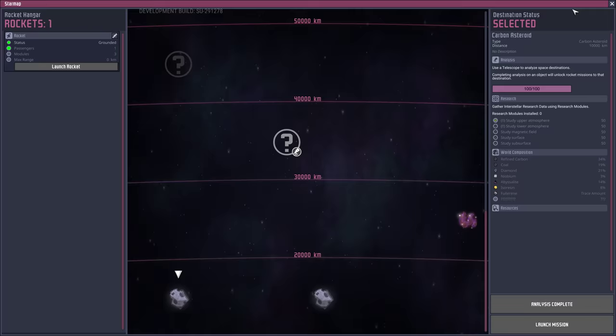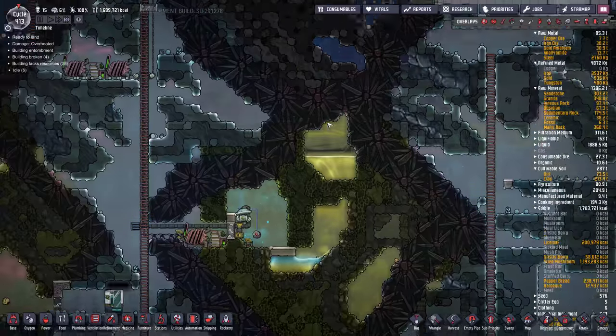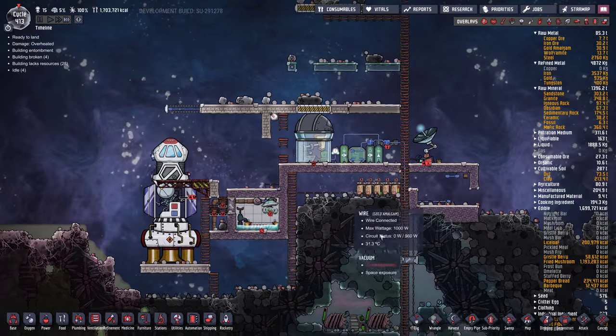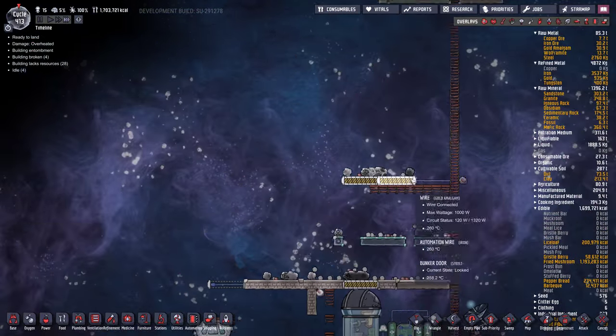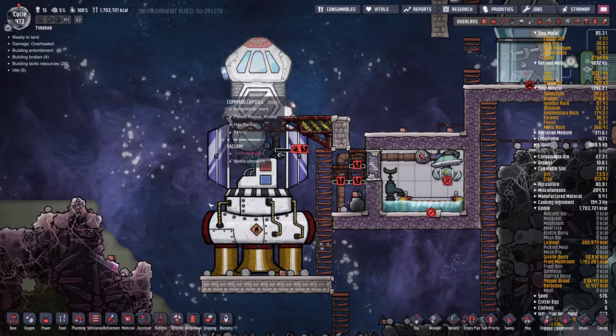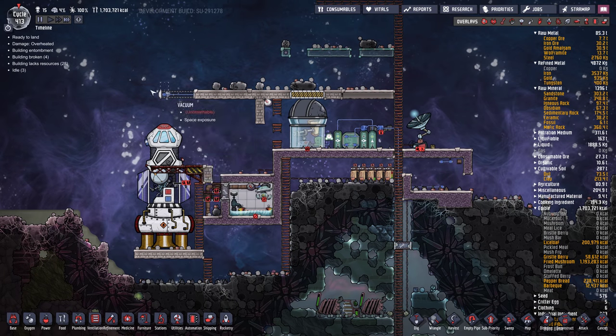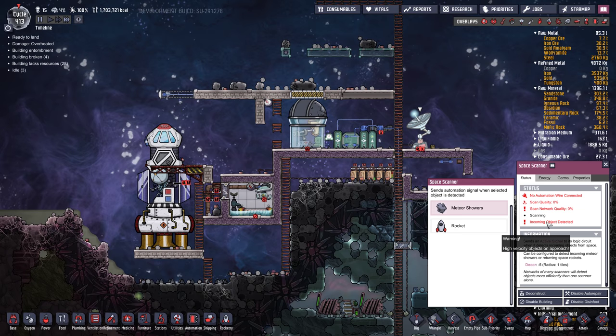Oh, we're ready to land. Let's go up to space. We are in the middle of a meteor shower — oh, it already landed. So it doesn't let you control the landing anymore, it just lands. What I really should do is hook up the automation here. It says there's a meteor shower happening; scan quality is zero. I've got to fix this.